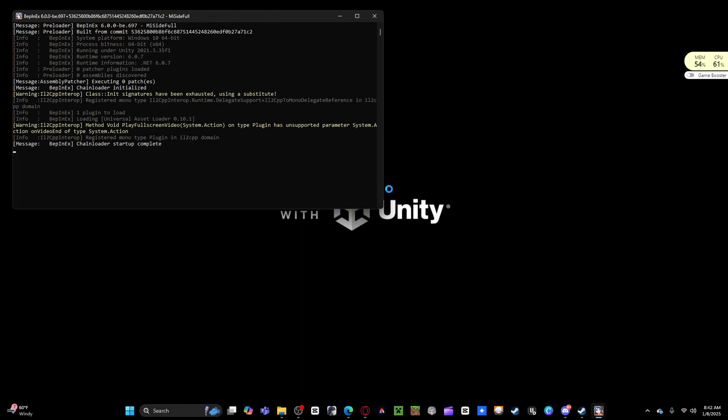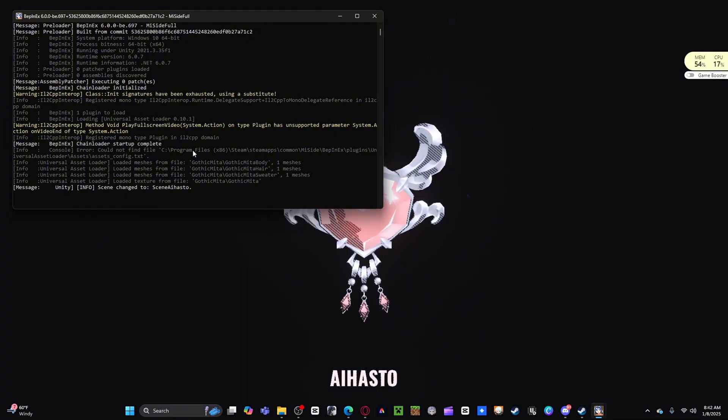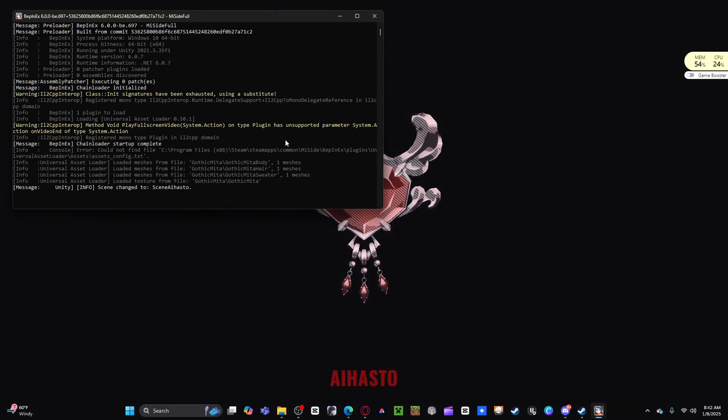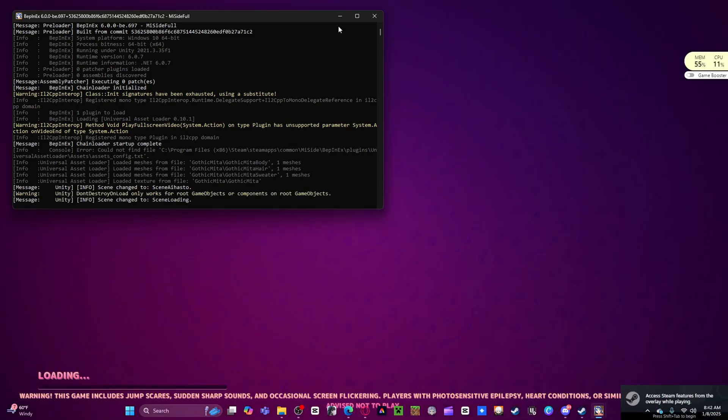This little screen right here will show you if your mods are going to run properly. If you see red it's a 50/50 - it might load up properly - but if it looks like this green, you should be completely fine. That's how you know it works.